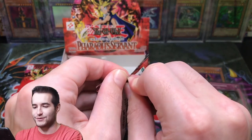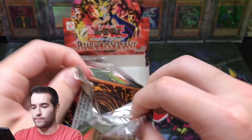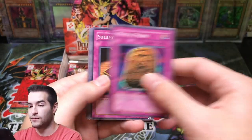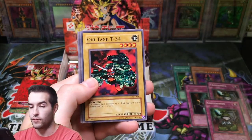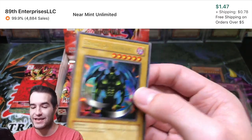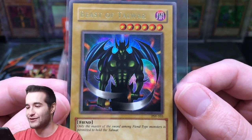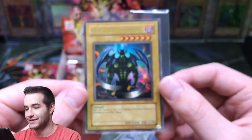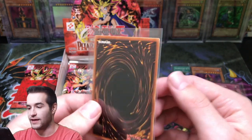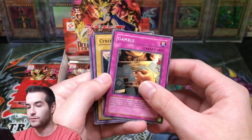Buster Blader or Thousand Eyes Restrict would be pretty insane. Also Legendary Fisherman would be pretty cool. Any of those would be great, hopefully minty too. Here we go. Mystic Probe, Solomon's Law Book, DC Warrior, Oni Tank, Beast of Tawar — we gave it away and we got one! This card I think is underrated, the artwork on it — look at it, that's sweet. Check out those ears, that's some big ears right there. Beast of Tawar Ultra Rare, and this one seems minty so that's good. The ultras were in great condition, which is really good.